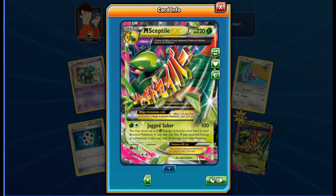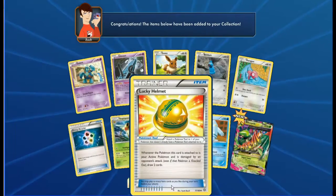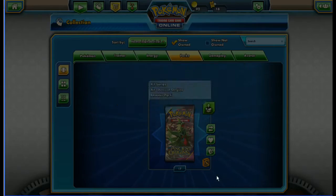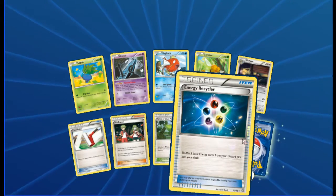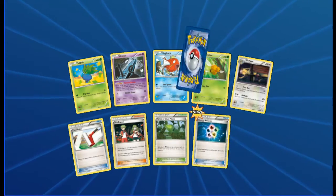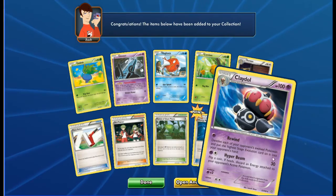I think we're getting epic luck out of these, don't you think? Awesome card! Next pack: Oddish, Unown, Magikarp, Combee, Persian, Ace Trainer, Forest of Giant Plants, reverse Energy Recycler - and a Cradily, a regular rare.